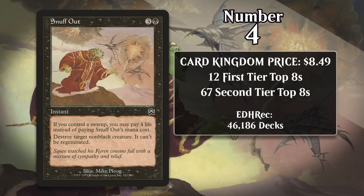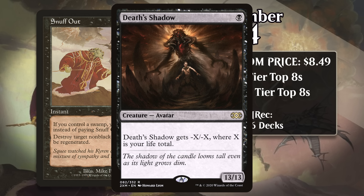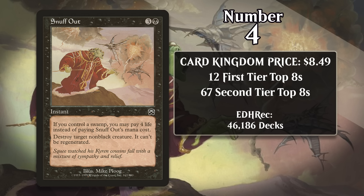At number 4, it's Snuff Out, which costs about $8.50. For three generic and a black, it's an instant that destroys target non-black creature and it can't be regenerated. That's not a great removal spell, but you can also cast it for no mana at all — if you have a Swamp, you can just pay four life instead of the casting cost. That's not a very big hurdle for a removal spell that you can cast even when you're entirely tapped out. Basically, Snuff Out was Phyrexian mana before Phyrexian mana. It saw some play in aggressive black decks in Extended in the late 90s and early 2000s, where getting a blocker out of the way for free was a great way to keep pressure on the opponent. More recently, and more relevantly for its price these days, it sees very heavy play in Pauper, Legacy, and Vintage. In Legacy, it's most recently been played in Death's Shadow decks, where Snuff Out is particularly spicy since it lets you get a blocker out of the way while also growing your shadow. In Vintage, it sees play in a wider variety of decks, mostly as a sideboard card. Pauper is where it's done the most though — there it is simply one of the best removal spells in the format.